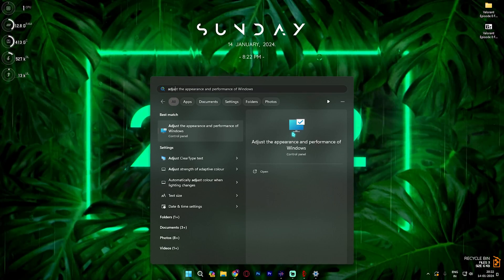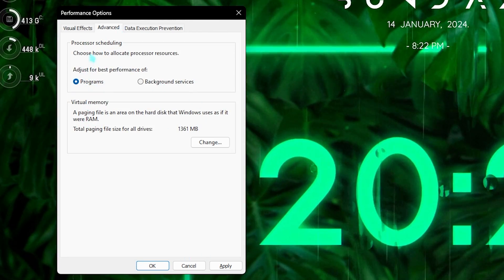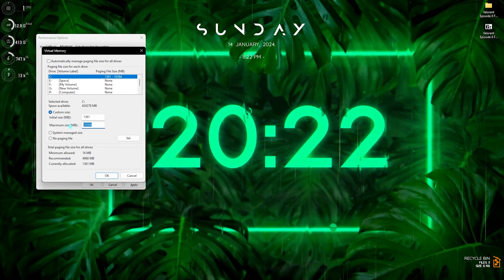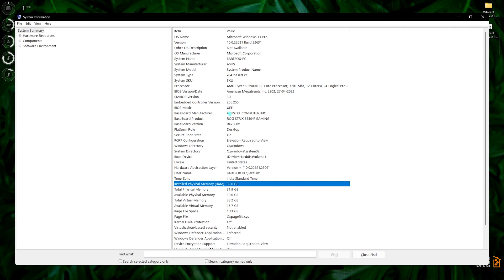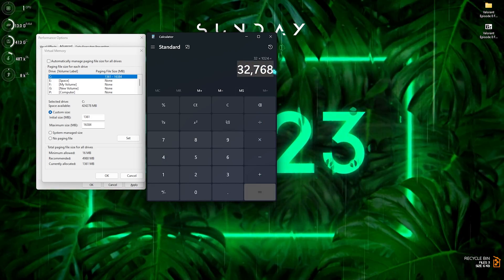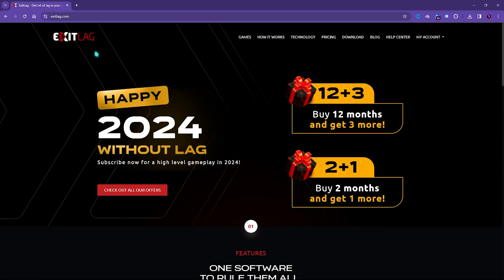Next step is setting up your virtual memory. Search for Adjust the Appearance and Performance of Windows on your PC. Click on Adjust for Best Performance, then check Show Thumbnails Instead of Icons and Smooth Edges of Screen Fonts. Go to the Advanced section, set Processor Scheduling to Programs, then under Virtual Memory click Change. Set the initial size to 1361 MB — just over 1 GB. For the maximum size, take half of your total physical memory in MB. Search for System Information to find your installed RAM, multiply it by 1024 to get MB, divide by two, and paste that value as the maximum size. Click Apply.